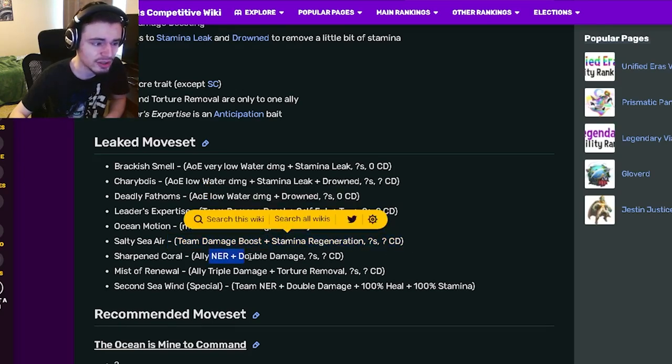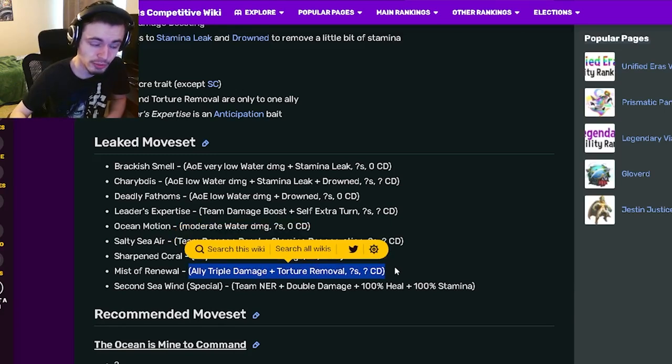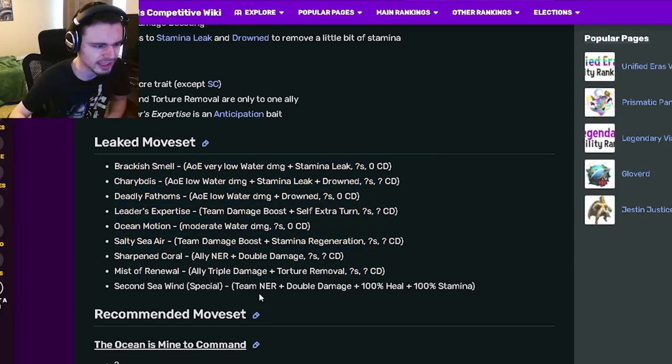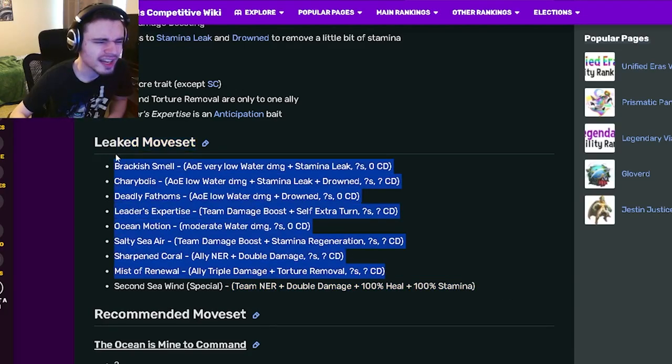She also has a team damage boost with regeneration, a NER double damage move, and an ally triple damage with torture removal, which is pretty cool. Those are all of the normal moves. Her ultimate gives team NER, double damage, 100% heal, and 100% stamina, which is very good.